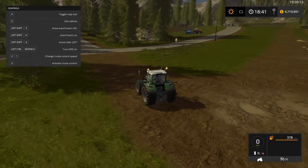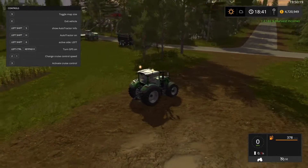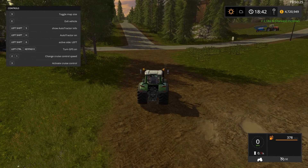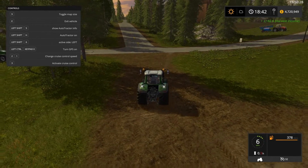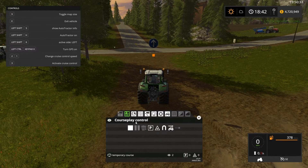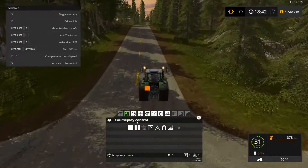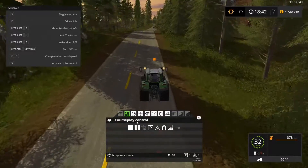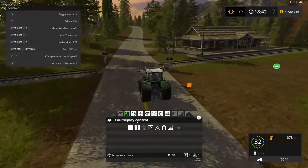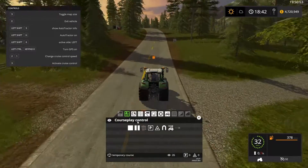I'm back on field five and field thirteen is behind me. I'm going to show one Courseplay course to the BGA from both fields, so I'll pick a pretty common starting point. First, open up Courseplay, put it in combi mode, start your recording, and we're heading to the BGA. Be careful with trains if you cross any tracks, because they will send your tractor and trailer halfway down the tracks.